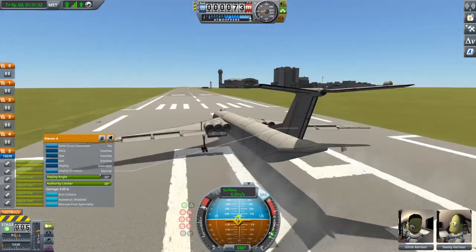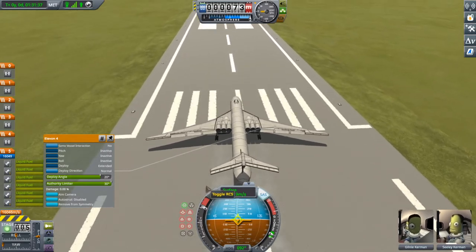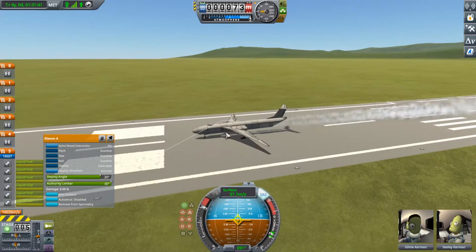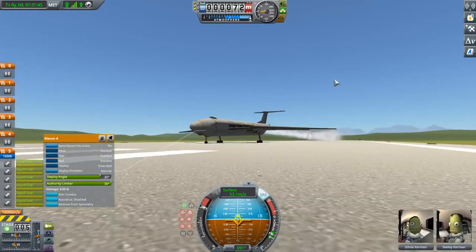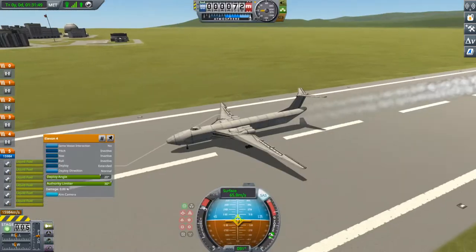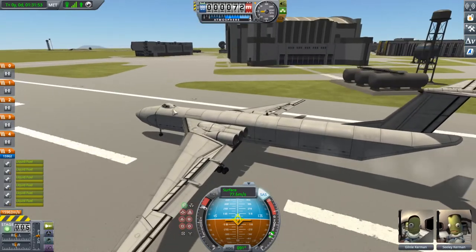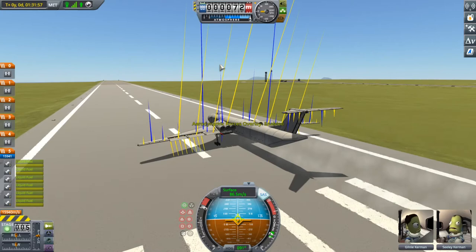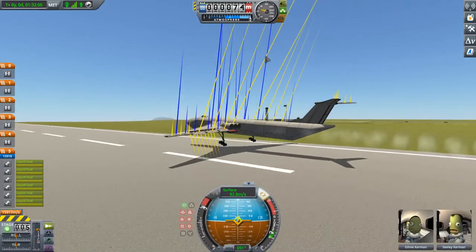I did just flame out two of the engines by stopping — this thing barely has the intakes to keep these engines running. This is an older design, so that may be part of why. I'm reminded of what Nene said about this cockpit — the Mark II cockpit — looking like it belongs on a British V-bomber, which is what this is. Makes sense.